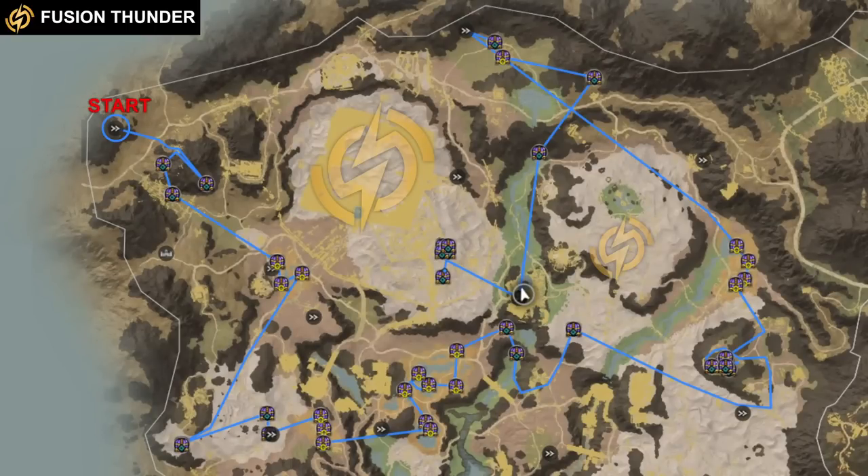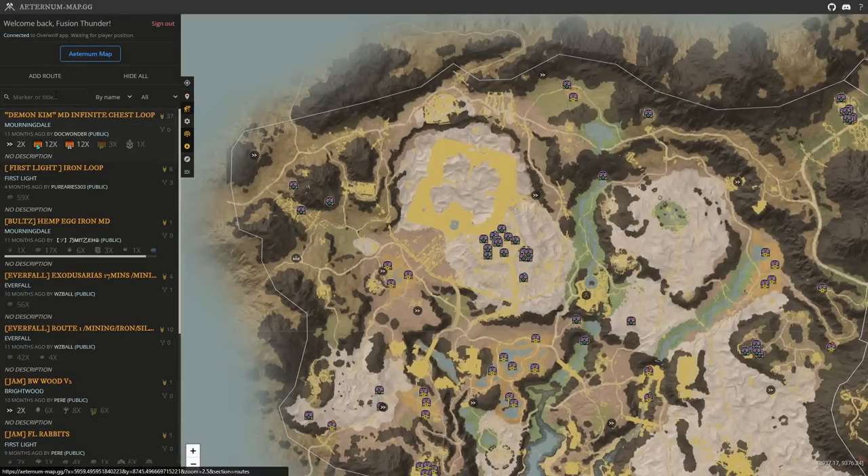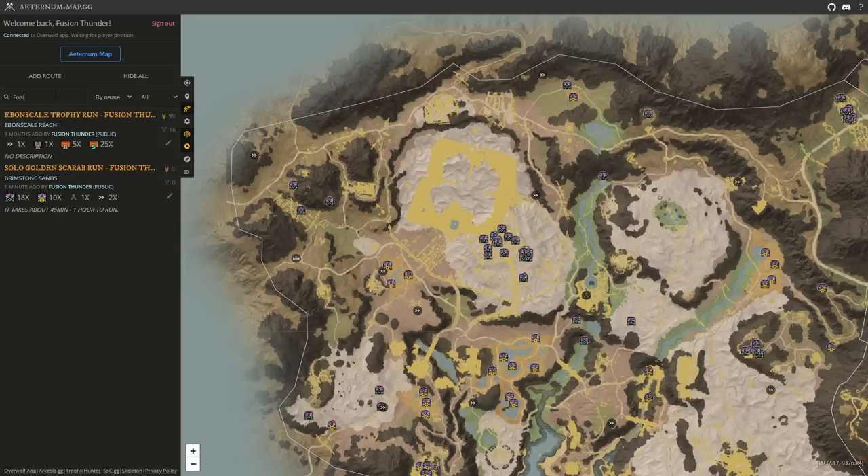I'll place a map here on the screen so you can see the route that we're going to follow. You can go to a Turner map and follow my route — just search for 'solo golden scarab run - Fuse and Thunder', or just search my name 'Fuse and Thunder' and my route will pop up and you can follow along.